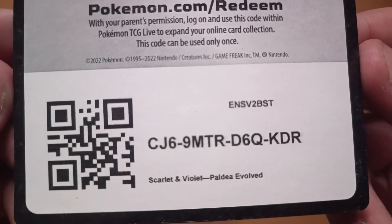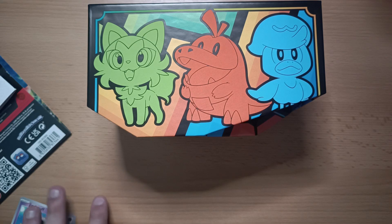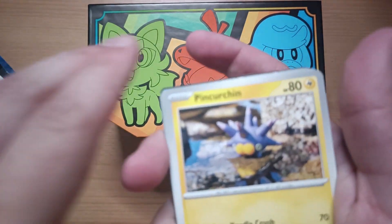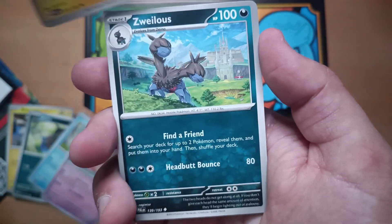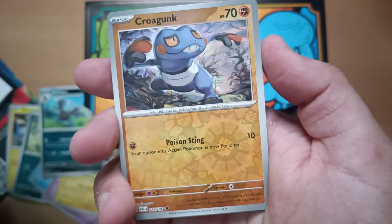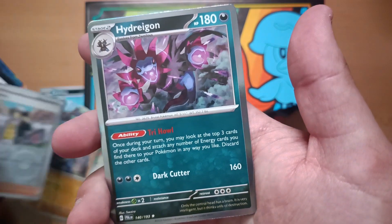Take a look at your code. I'm gonna remove the cards and go to the next booster. So we've got Tinkaton, Dono, Magikarp, Slowpoke, Tinkaton again, Eviolite, Mausholdq, Croagunk, we've got Giacomo, and Hydreigon.